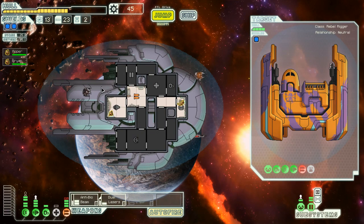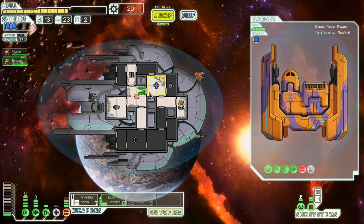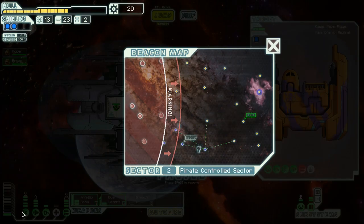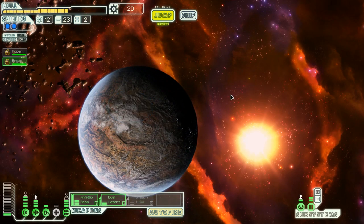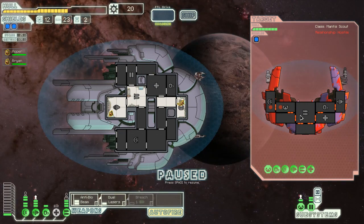We need to fix our shields and buy a power, then upgrade our engines when we get to 30. This is one of those ships where you want to follow the curve - level two shields by the end of sector one and level four engines. Draw straws and send a crew member over to slavers? No, we don't surrender. We need our breach bomb online on their shields.